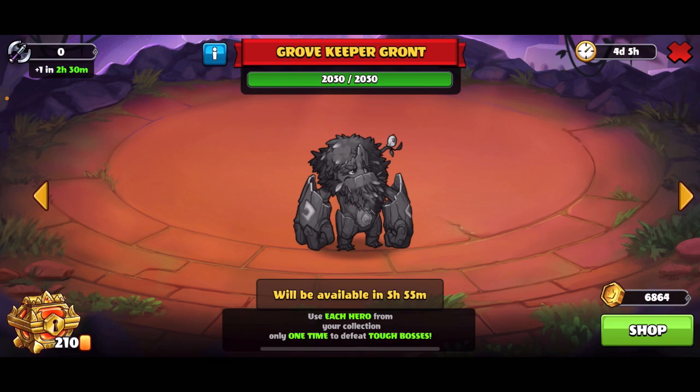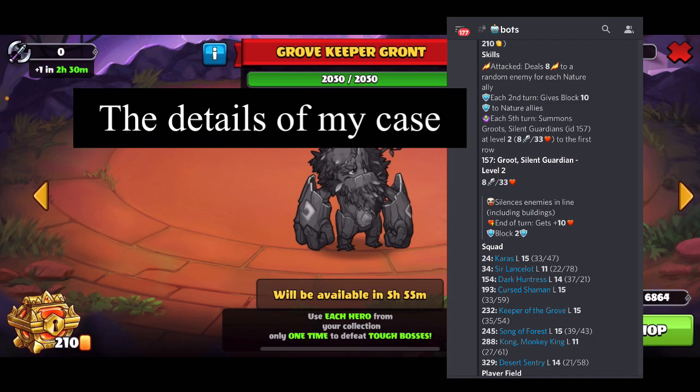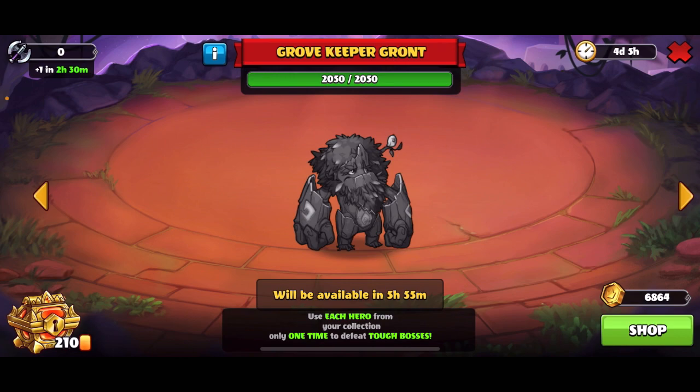We will talk about boss number seven and boss number eight. Be sure to use this command on the screen because it will help you know the details of the hero that the boss will use, including their level and how the map is localized.